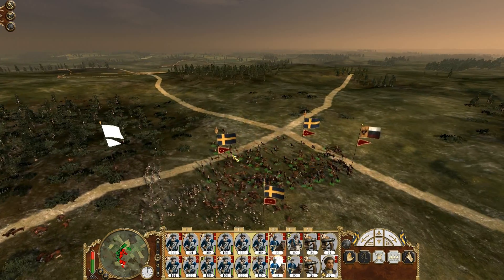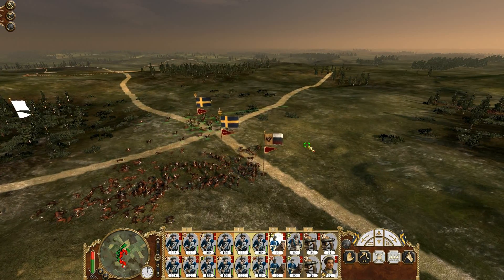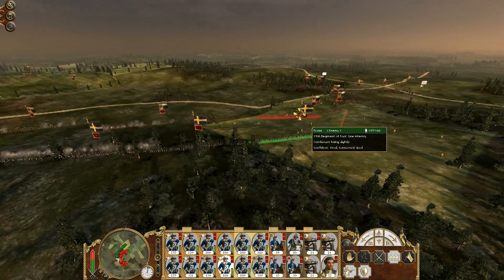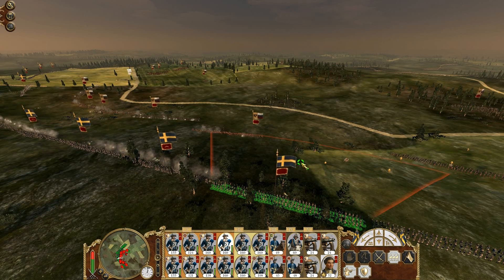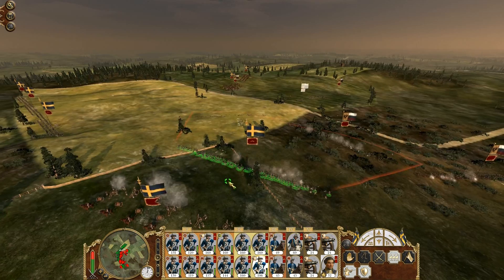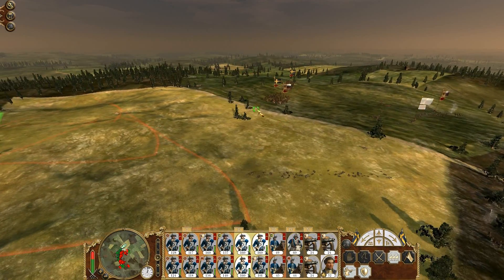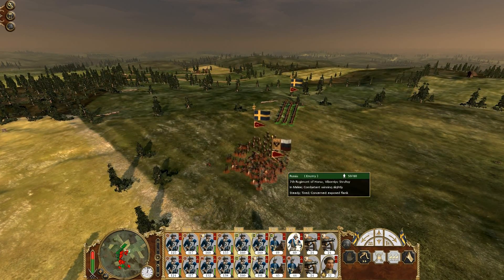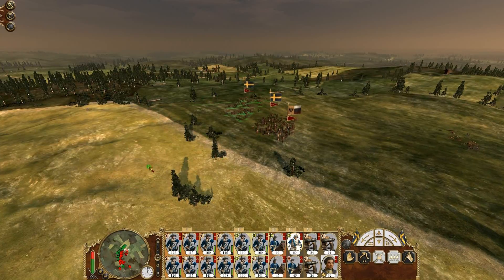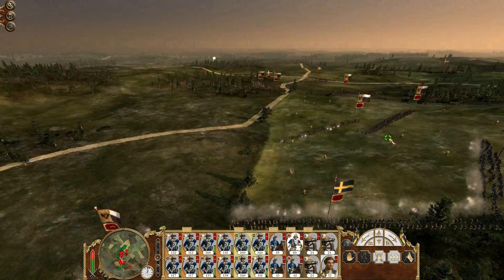I'm going to send my flanking infantry into melee with his Cossack infantry, because as I figured out on the campaign map, mine are better at fighting in melee. Though they are quite tired. My guys are also better at shooting than his army, which means line versus line my line is going to grind his down — no problem. My canister shots are doing a great job doing what they do best.